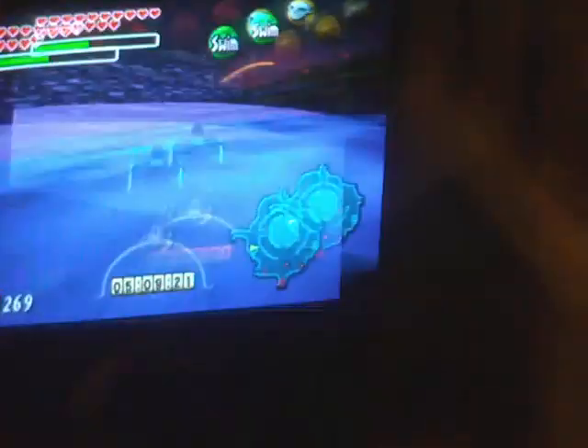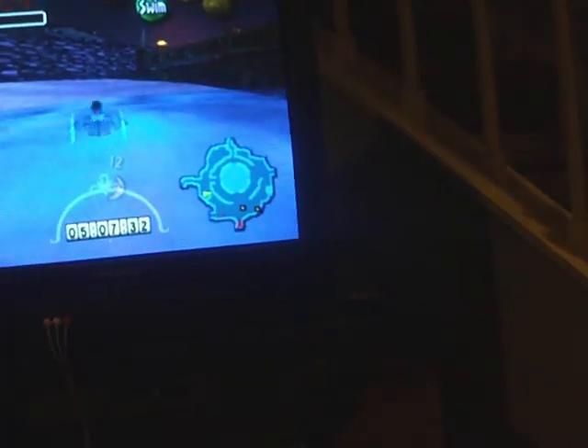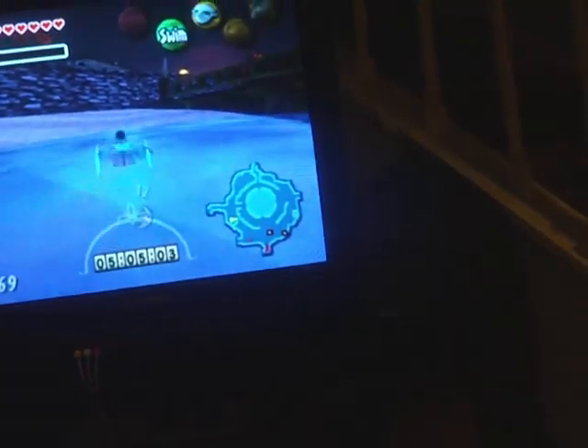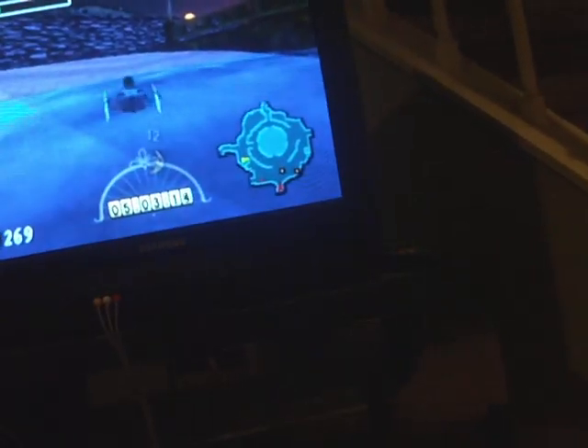Just sit back and relax. Let's just do this for the next 5 minutes. 5 hours. Whatever. The B button should go blank if done correctly. By holding A and swimming in the direction of the land — what if he rolls right as there's like 2 seconds left?